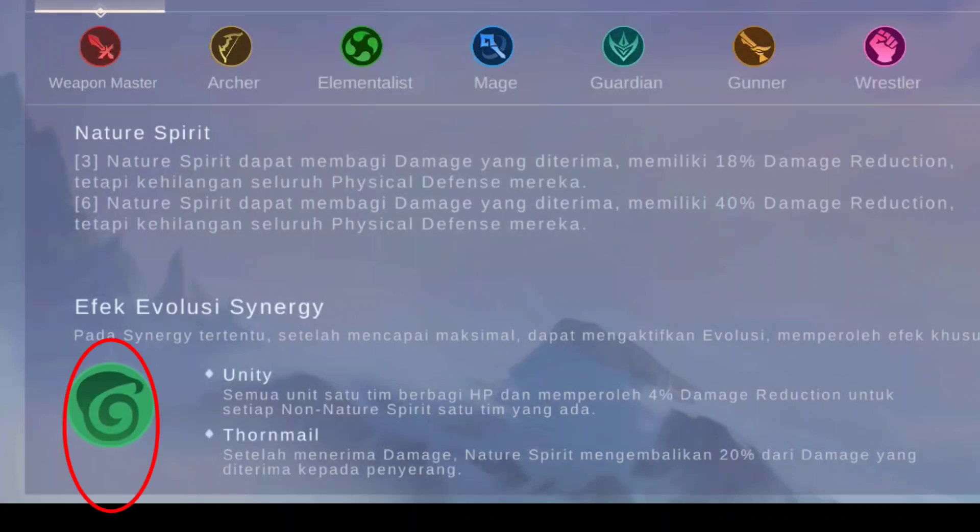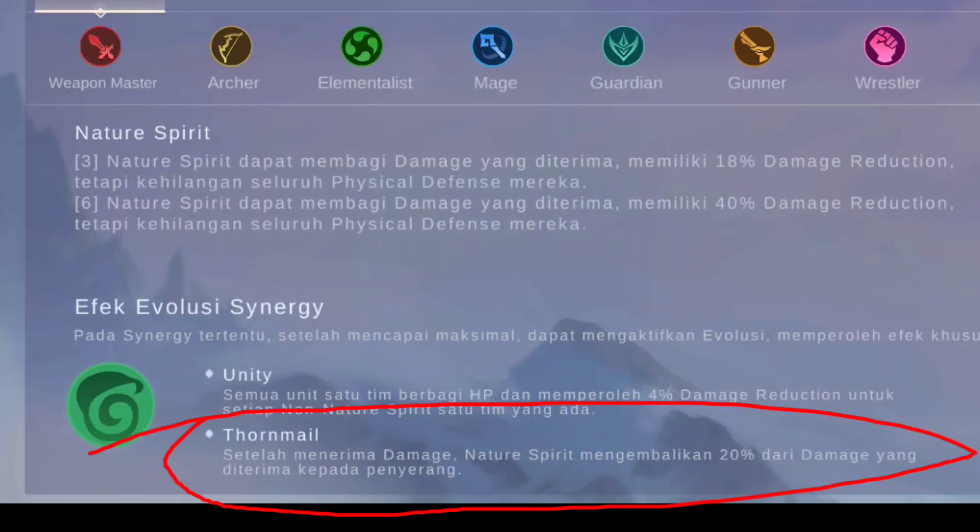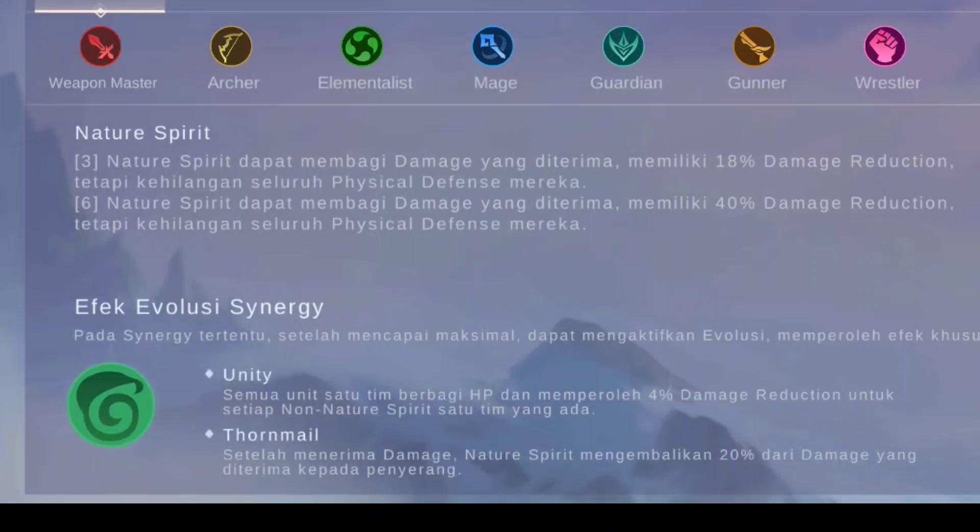Nature Spirit yang mau gue ambil itu ambil sinergi evo sebelah kanan yang tormel, dimana setiap menerima damage, Nature Spirit mengembalikan 20% dari damage yang diterima kepada penyerang. Jadi semakin besar damage yang diberikan musuh, semakin besar juga damage yang kita kembalikan. Kita bisa mengembalikan damage 20% dari total damage yang diberikan oleh musuh, dan itu lumayan besar.